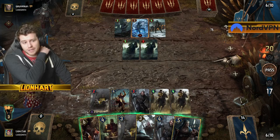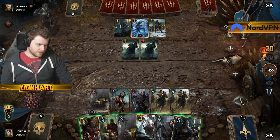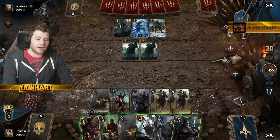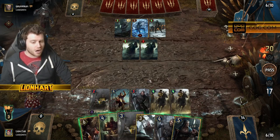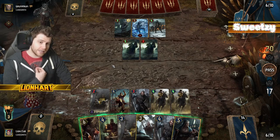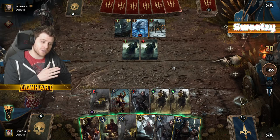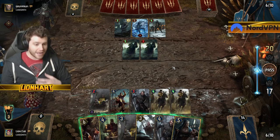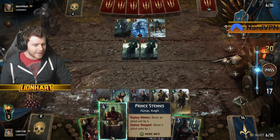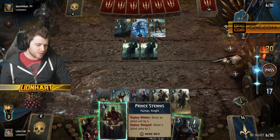My opponent here is constantly making sure that — because they are on red coin, going second — they stay ahead of me. That is good, because it means I can never pass. I have multiple decisions to make as a result: I either have to commit a slightly better card than I'd like in order to get out, create enough distance that I can afford to pass, or lose the round in an uncomfortable situation. In this case, I believe it's worth committing a decent card here. I'm going to play Prince Stennis.